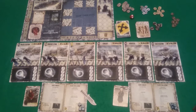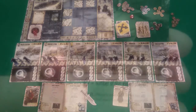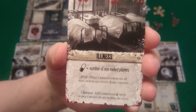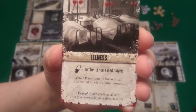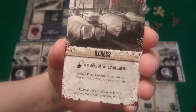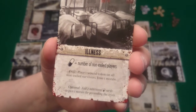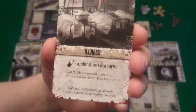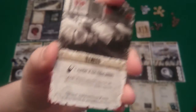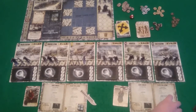The first thing we need to do is reveal our first crisis. We have Illness — we need medicine equal to the number of non-exiled players, so 2 medicine cards. If we fail: place 1 wound token on all non-exiled survivors and lose 1 morale. That's pretty nasty. We'll gain a morale if we put 2 additional medicine in. Then we need to roll our action dice. Low numbers are not good.